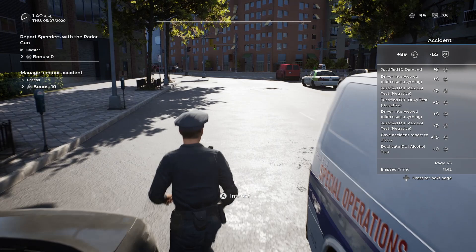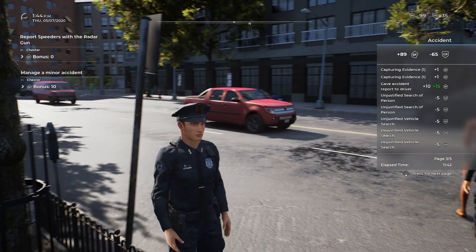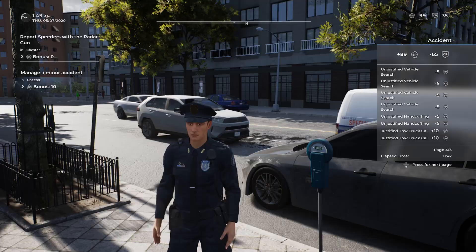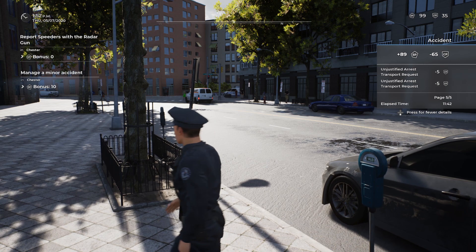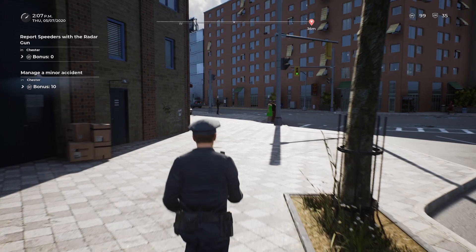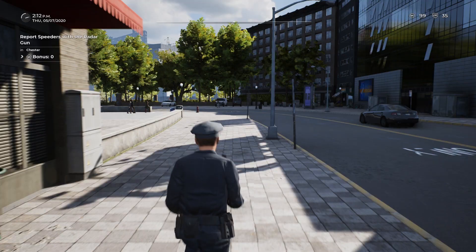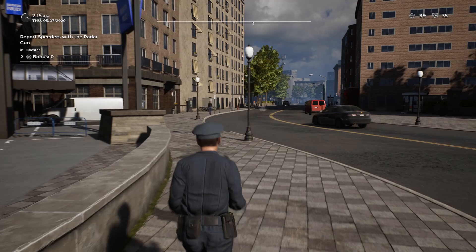I got negative points — what was that for? Let's check: unjustified vehicle search. That's kind of weird — I got an unjustified vehicle search even though they tested positive for drugs and were in an accident. I'll have to go over that. There was definitely a rest there because they were both under the influence, but apparently I have a couple things to learn. It's a little strange — I figured we did everything pretty legit. But for the most part we've had a decent shift. If you guys want to see more of this, be sure to hit the thumbs up button and let me know in the comments. Hopefully we'll have the patrol car by the next episode. Thank you guys for watching and we will see you next time.